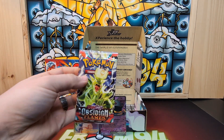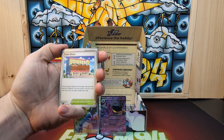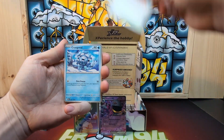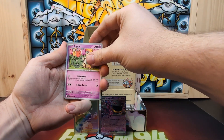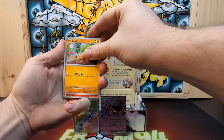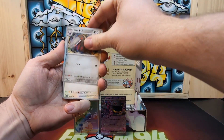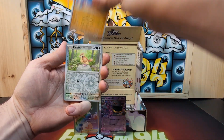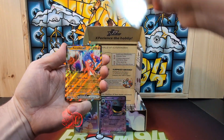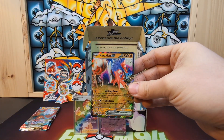Next up we got Obsidian Flames. We pulled Town Store, Frosmoth, Flareon, Joltik, Bonsly, Charmeleon, Excadrill, Eelektross, Brawler, Pidgey, and a Koraidon EX. We got two EXs!